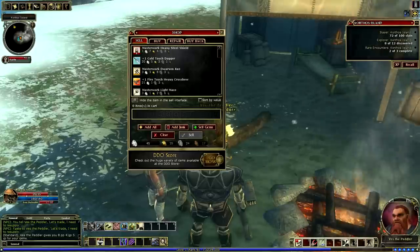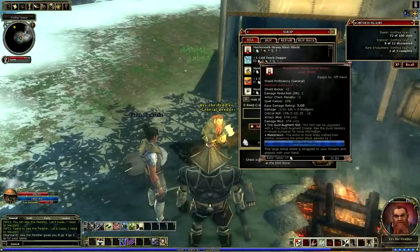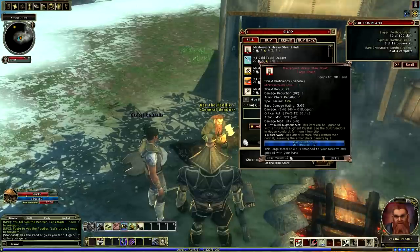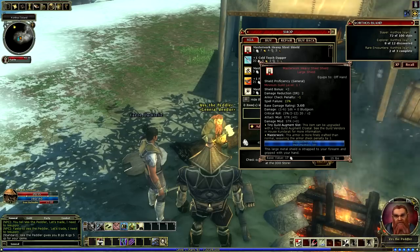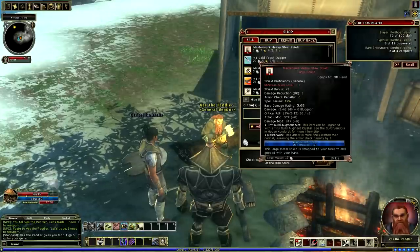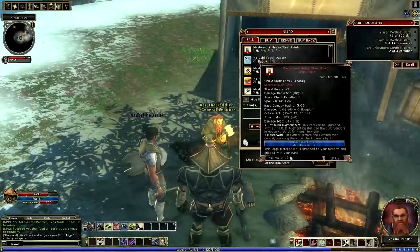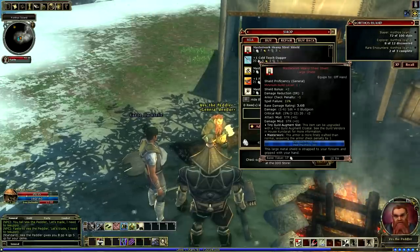So I have this shield here, and since I don't really use a shield — I have a light steel shield — before I sell it I want to make sure you can't use it. What do you really look for on shields as far as quality? You can cast spells at a certain point, but a warrior wouldn't care about spell failure because they're not casting anything. This specific one won't matter anyway because it has a minimum guild level of one, which means you'd have to be gilded to use it.